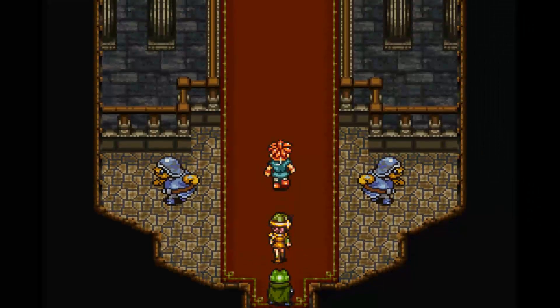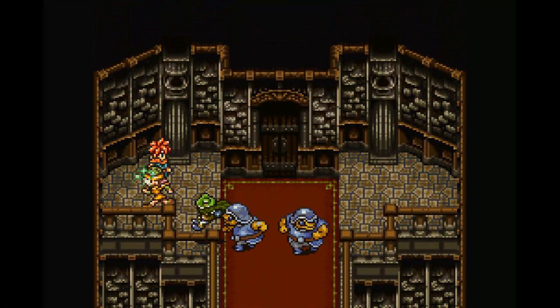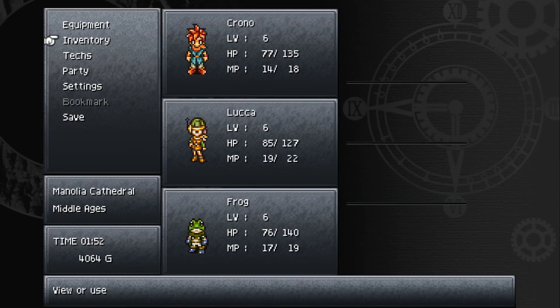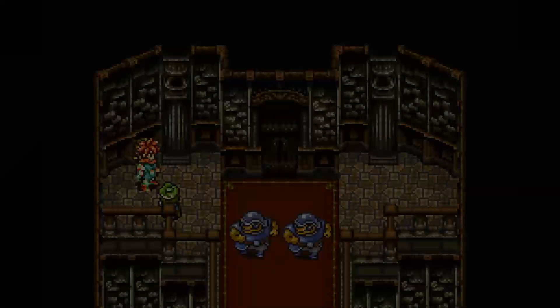Found our door, and there's another save point right outside the boss room. We'll go ahead and use our other shelter just to be safe, and save again — because this is the first boss.